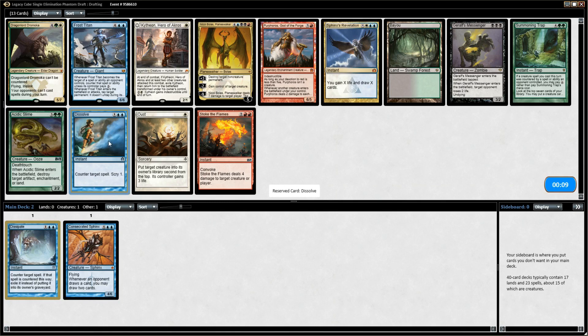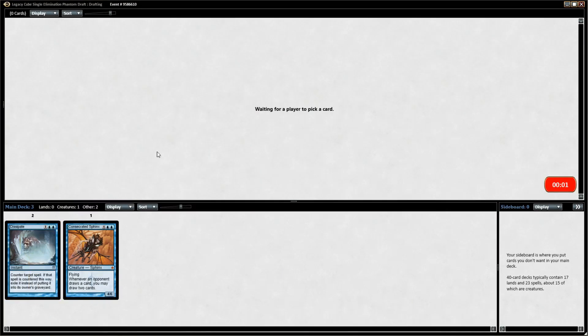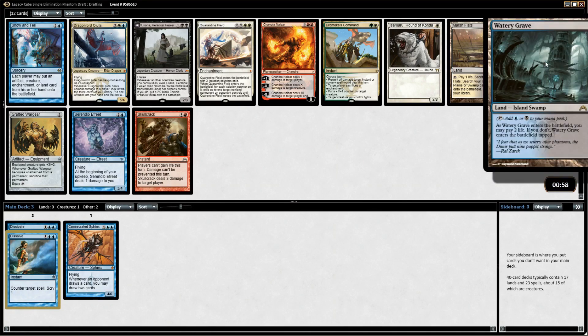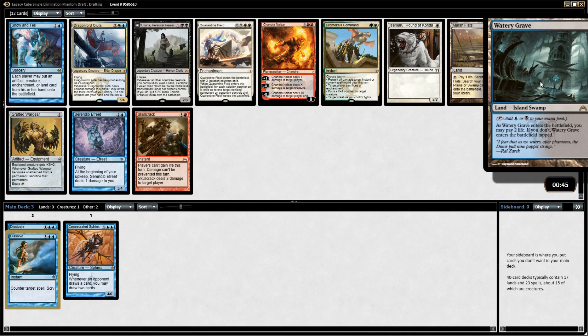We're basically going to stop our opponent from doing anything, and on turns when we have enough mana and nothing to counter, we can play a Fact or Fiction at end of turn or a Thirst for Knowledge — that's the typical draw-go play style. Nicole Bolas is really really powerful but he's two colors we're not, so I'd rather just stay blue. Dual lands are really important and I think we're going to grab one here.